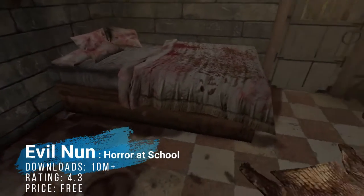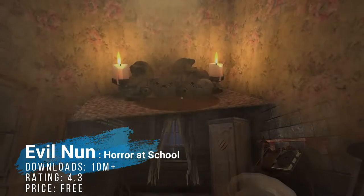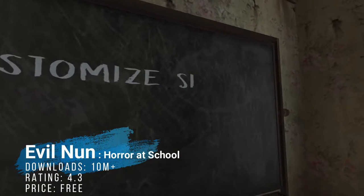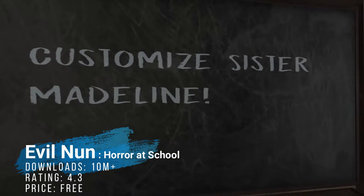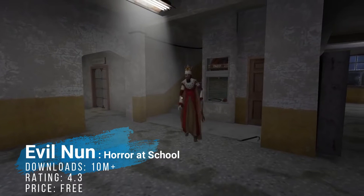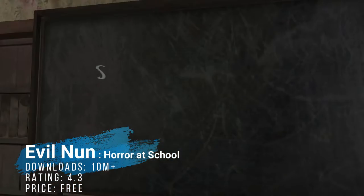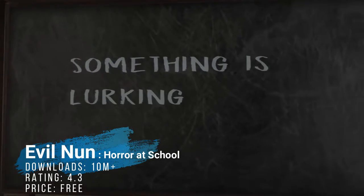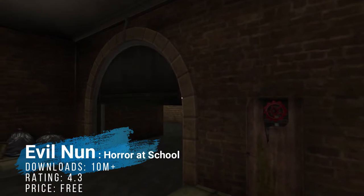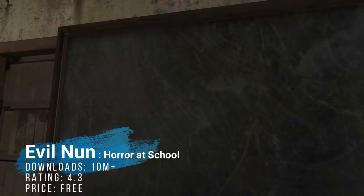At number nine, we have Evil Nun Horror at School, or the other game Evil Nun Rushed — both technically first-person horror games designed to add an extra layer of fear through story elements. Horror at School specifically has a pretty fun and scary element in terms of gameplay. It is great for those who really enjoy getting scared. Graphics are good, legit, with awesome controls and really over-the-top detail. You want to play this game offline if you get a lot of ads.